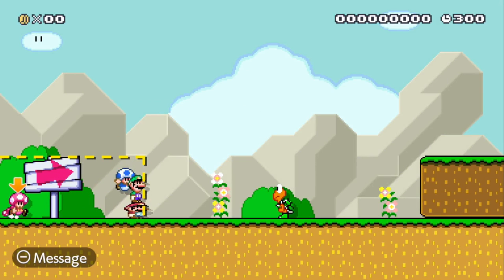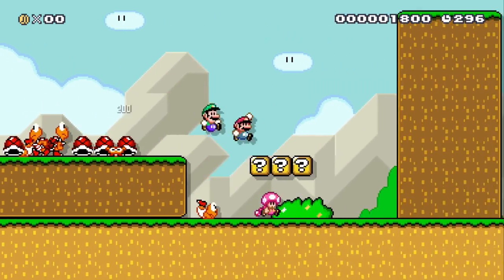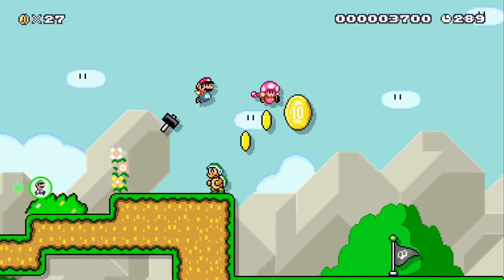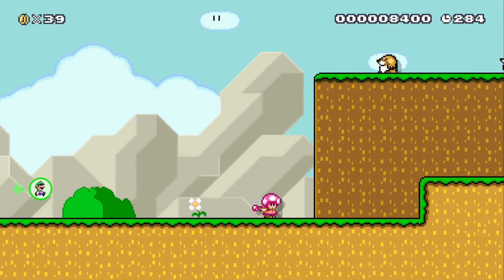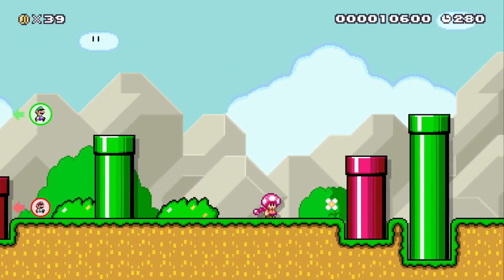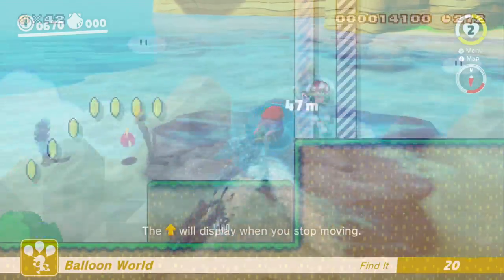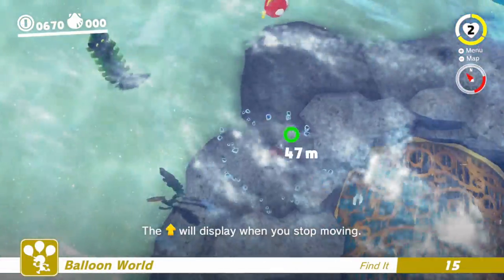Super Mario Maker 2 is a game chock full of content. There is seriously so much to do in this title, yet it seems like we're going to get even more content. Many people have been speculating that we will get an entire new game style, and while I'm not going to go over why I think we will get it — because I think it's pretty obvious there will be at least one more game style to complement the 3D World style — instead I'm going to discuss what we could get. Obviously you can tell from the title and the gameplay, I'm talking about a Super Mario Odyssey style.